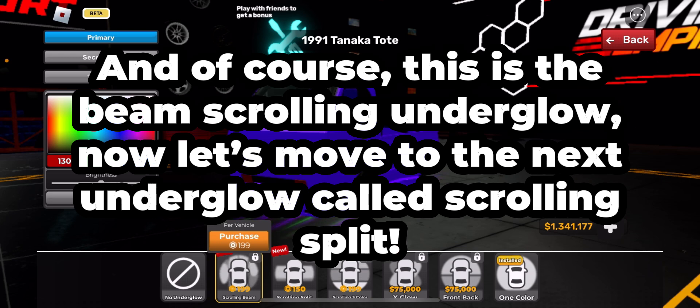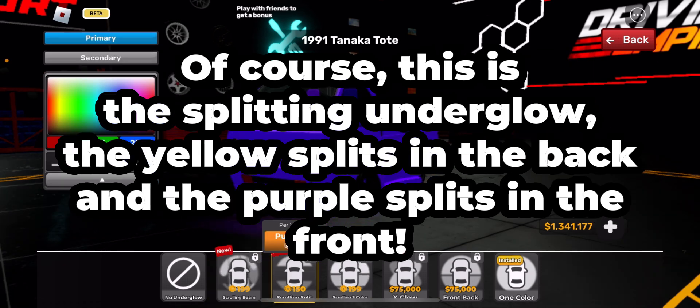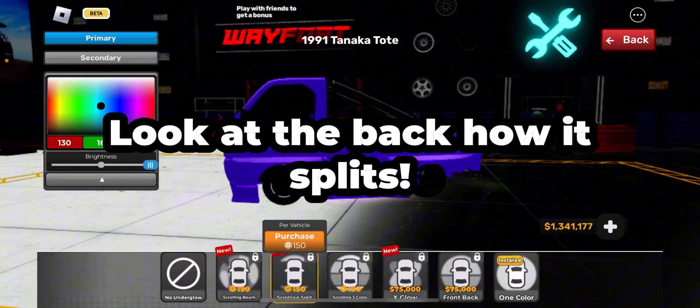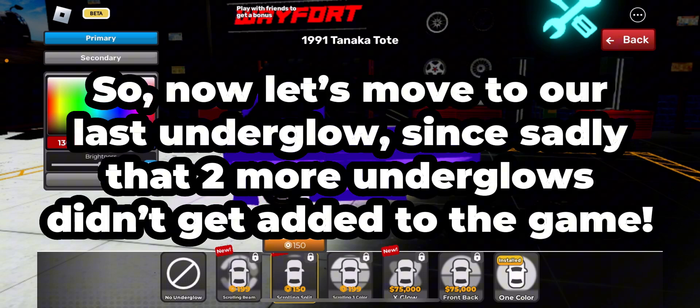Now let's move to the next underglow called Scrolling Split. Of course this is the splitting underglow — the yellow splits in the back and the purple splits in the front. Primary purple, secondary yellow.